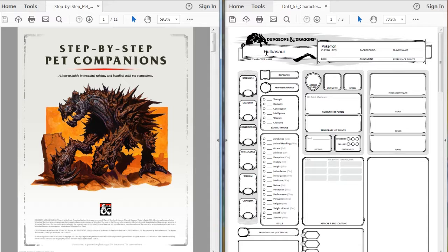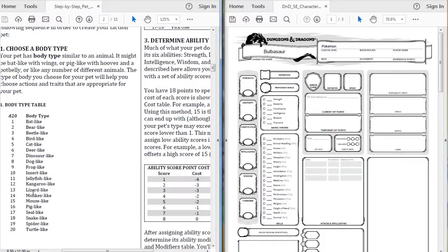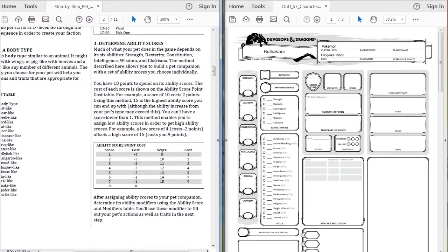The character name is Bulbasaur with class being Pokemon. I'm going to go down to the choose body type and pick 'frog-like' - I'm just going to type it in: frog-like. Then we go up to the pet type table and we're going to pick plant. A frog-like plant - there we go.